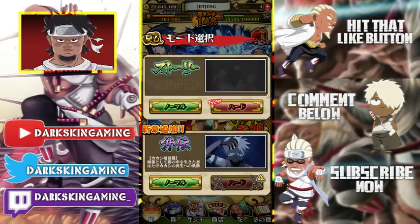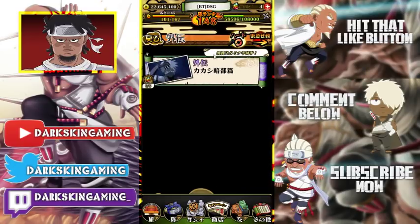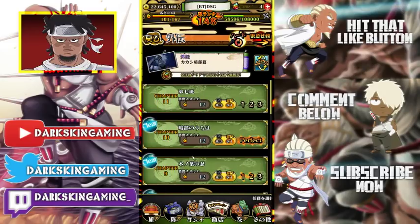This one up here is the normal story mode and this one down here is the Kakashi story mode. So to get the first Kakashi dupe, you go here — there are 11 chapters. You click this one. There are 11 chapters.